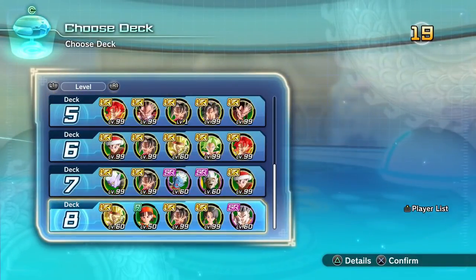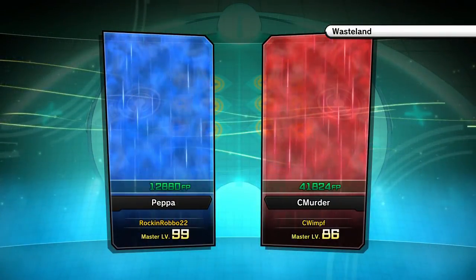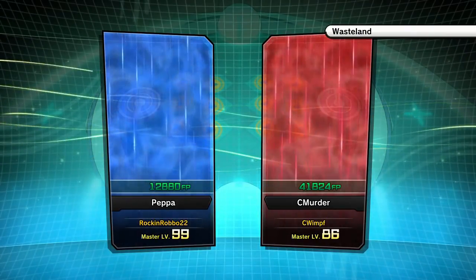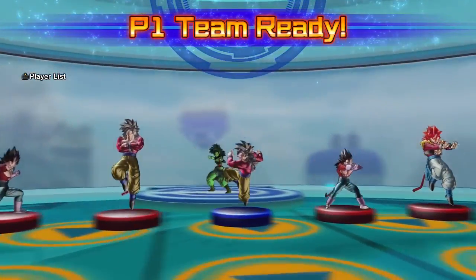Hey guys, Rockin' Robbo here with another Hero Coliseum battle. This time we are doing the Super Saiyan 4 deck. So that's both forms of Super Saiyan 4 Goku, both forms of Super Saiyan 4 Vegeta and Super Saiyan 4 Gogeta. I'm not expecting this to go well. We've gone Super Saiyan 4 for this one as well, just to enforce the theme. So it's Super Saiyan 4 Pepper in there as well.